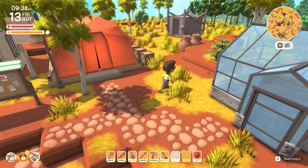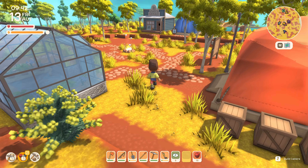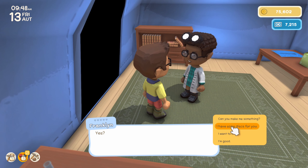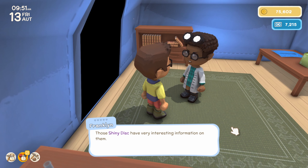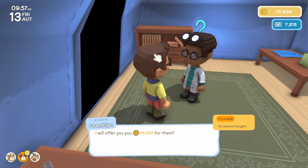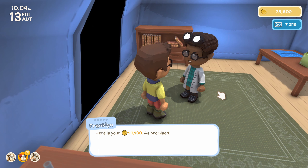We were just saying how we haven't seen Franklin for a while, and here he is. Let's give him all of our shiny discs. I have shiny discs for you. He's offering 44,000 for them — damn, that's a lot of money! Shiny discs are the way to go if we can find more of them. The question is whether or not there's actually anything else you can do with a shiny disc.